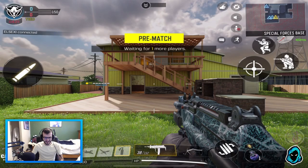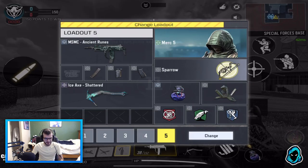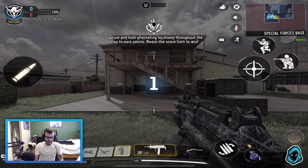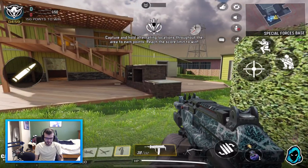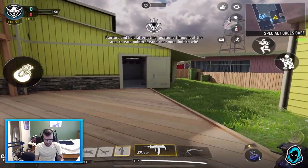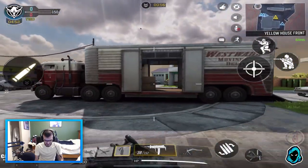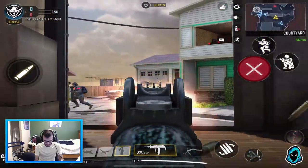Hey guys, I'm back with another Call of Duty Mobile video. Today I wanted to showcase the MSMC because it's actually changed quite a bit — they didn't mention this in the patch notes. Essentially it fakes the iron sights, and because of that I think that's the reason why the recoil is a lot lower now. I'm not 100% sure on that, but I do know they did something to it, so it's just a lot better.